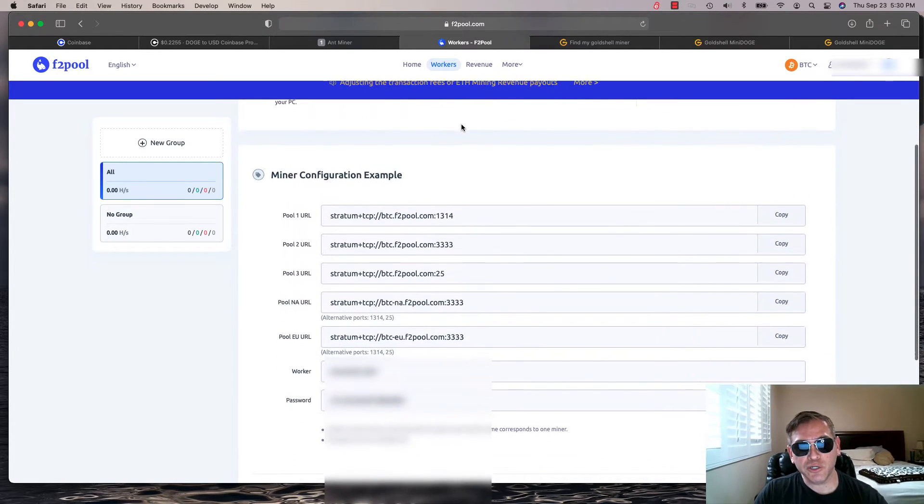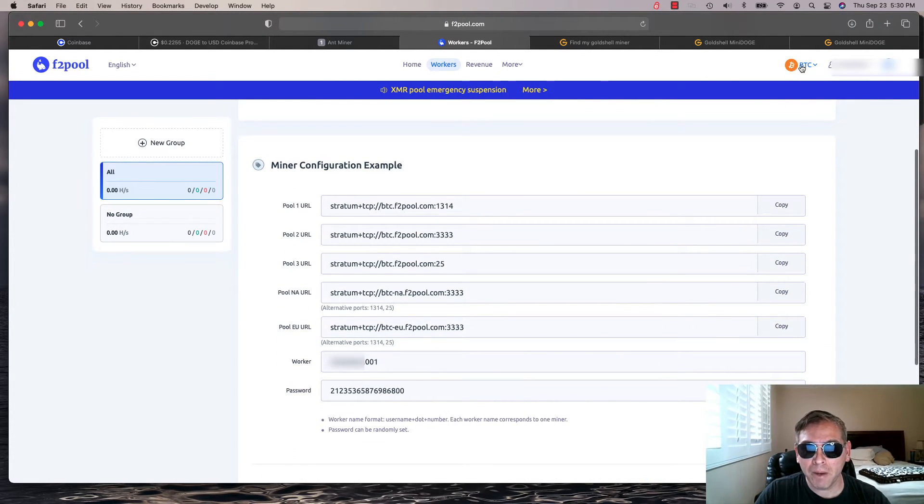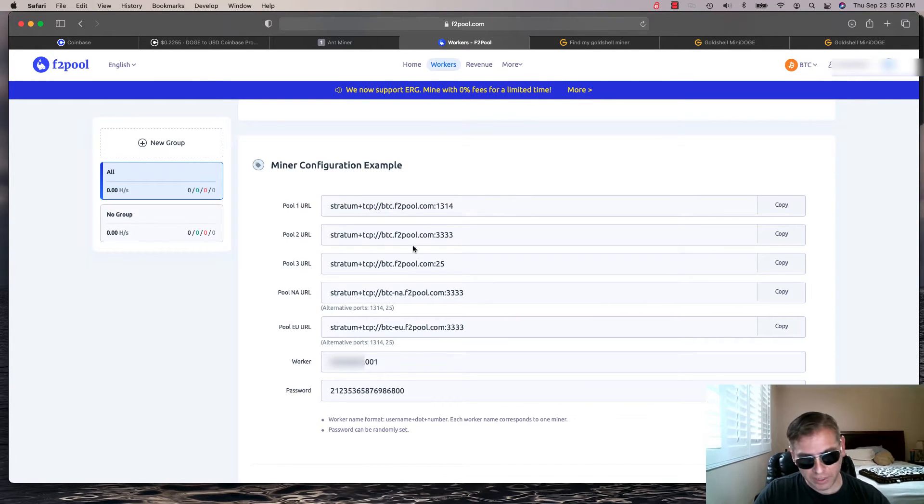You can see down here all the different pools. Now, I am on Bitcoin, but the same applies to Litecoin or anything like that — the pools will change. Here's the Workers section, and this is what everybody's been asking about: how do I set up multiple workers in F2 pool? It doesn't really give you an explanation of how to do so, but I'm going to show you what I've been doing and it's been working.